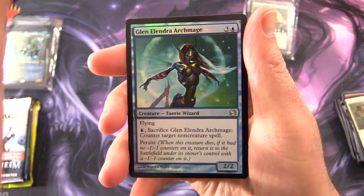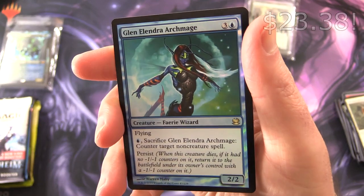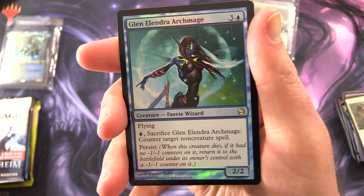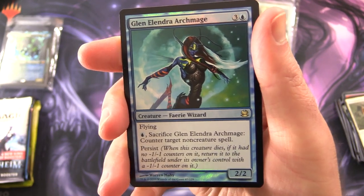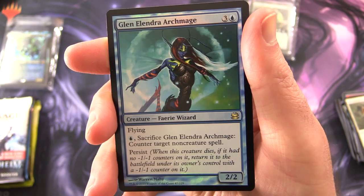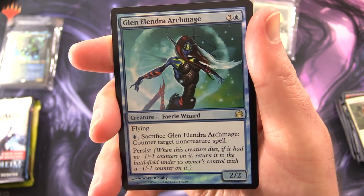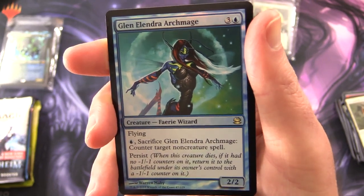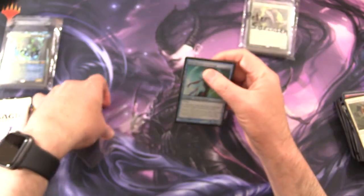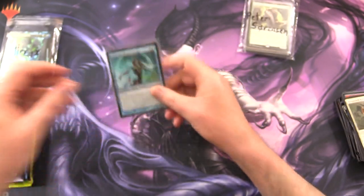Let's take a look at your foilage. We have Glen Elendra Archmage — Creature Fairy Wizard, 2/2 for 4 with Flying. Sacrifice Glen Elendra Archmage: you get to counter target non-creature spell. And it also has Persist — so when this creature dies, if it had no minus 1/minus 1 counters on it, return it to the battlefield under its own control with a minus 1/minus 1 counter on it. Interesting — it comes back a little bit underpowered, but still a bonus. So there is your wizard.